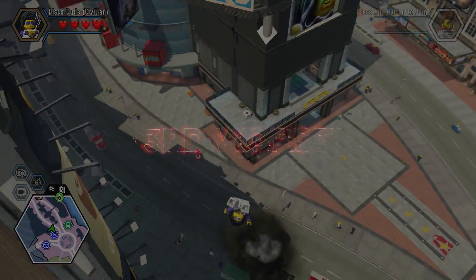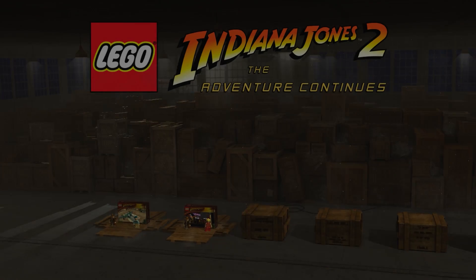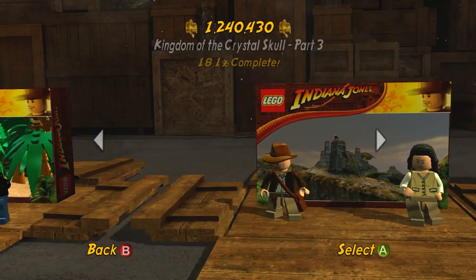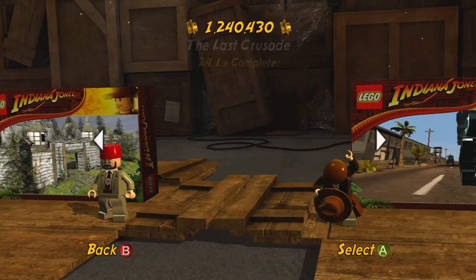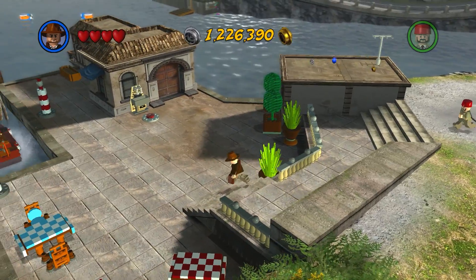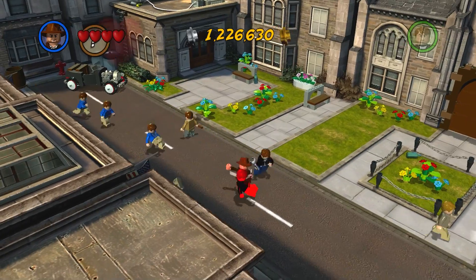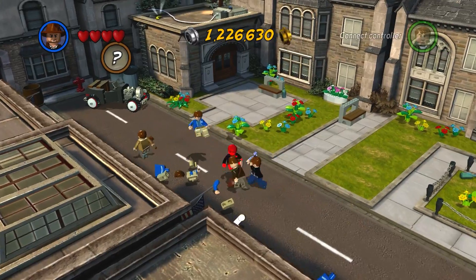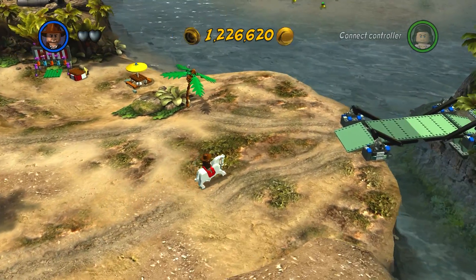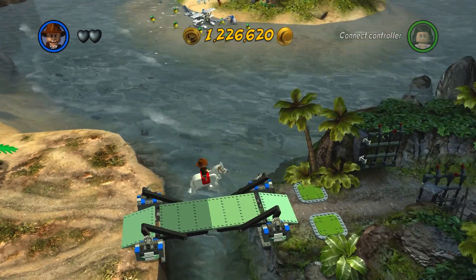Coming in at third worst on our list is Lego Indiana Jones 2. Lego Indiana Jones 2 is a prime example of quality over quantity. Lego Indy 2 has around six hub worlds to explore, but they're just not that good. For the year 2009 when Lego Indiana Jones 2 actually dropped, I can really see what they were going for, because this was the year that they introduced hub world levels within a Lego game — before you go to your main level, you actually do a level within the hub world.